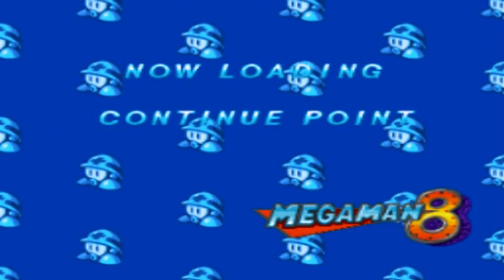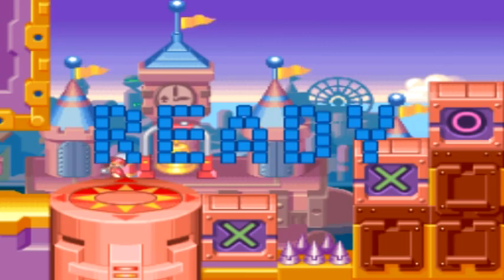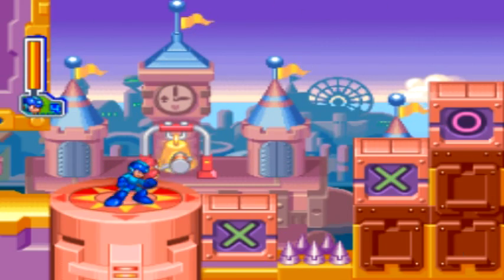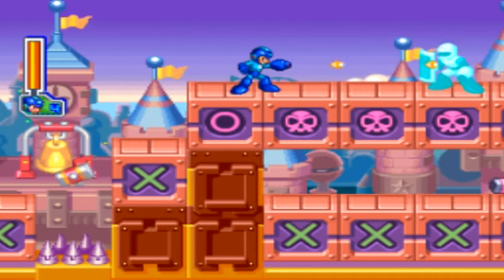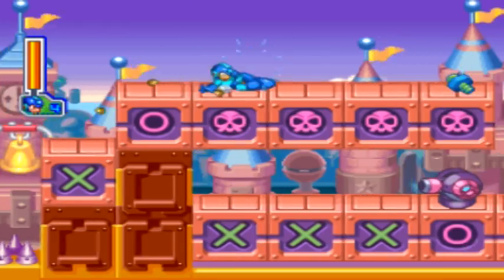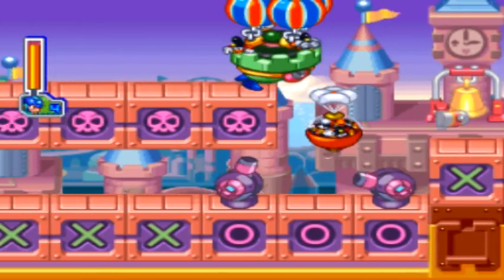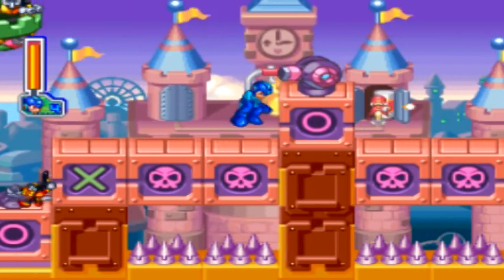For defeating him, we actually got the Rush Charger ability, which allows you to summon Rush, who will then give you a random charge-up item. That's definitely an interesting twist. There's also a Rush health one as well, which we'll get later on in Aqua Man's stage, which would actually give you a health item.